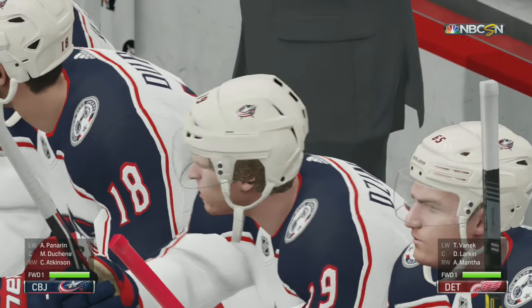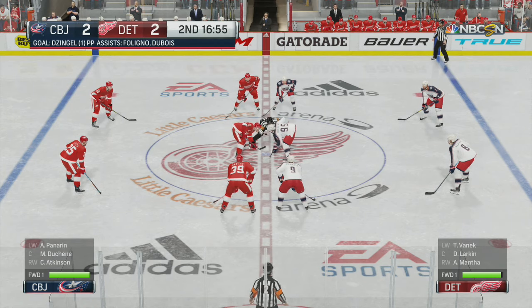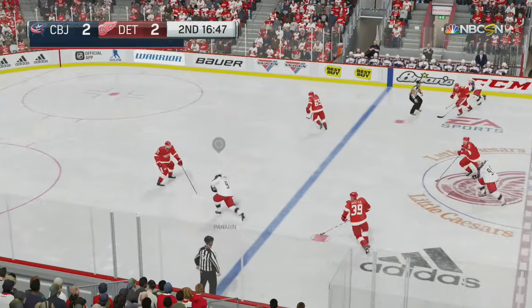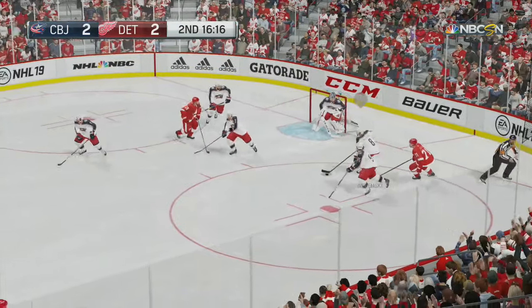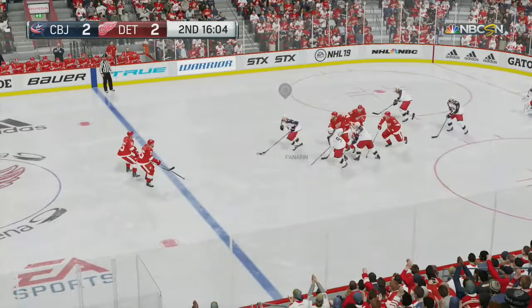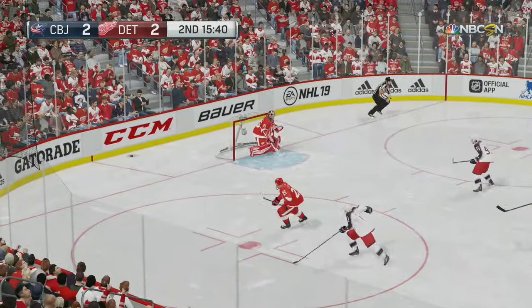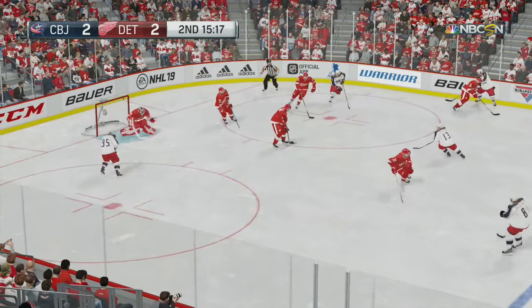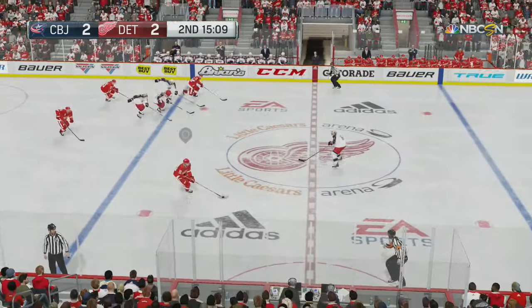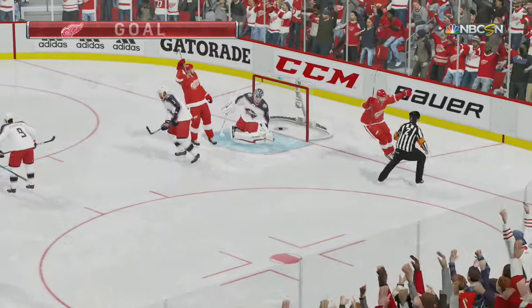Columbus does a good job getting this game tied here early in the second. Just over three minutes played in the second — we are at two goals apiece. Loose puck locked off by Green. The Red Wings skated up on the side. Good defensive play, loose puck though. The Blue Jackets with possession up the wing. Smart recovery by Green — took it up the boards and holds. What a play! Score! Score!